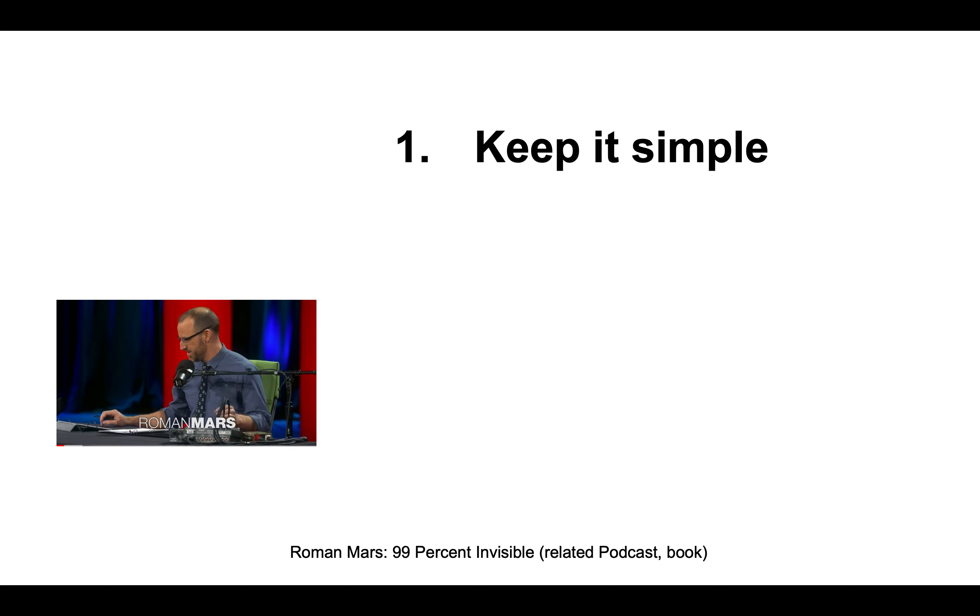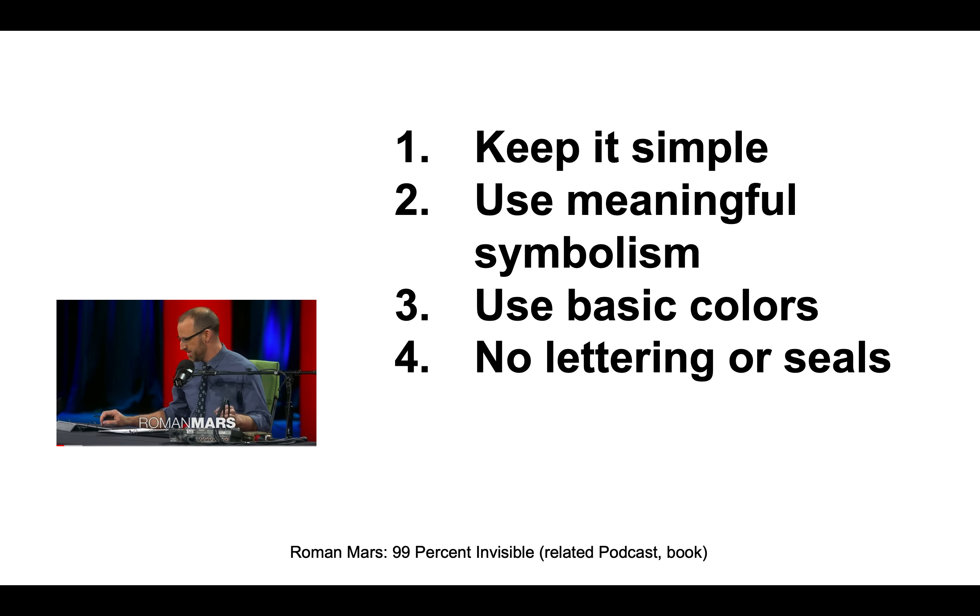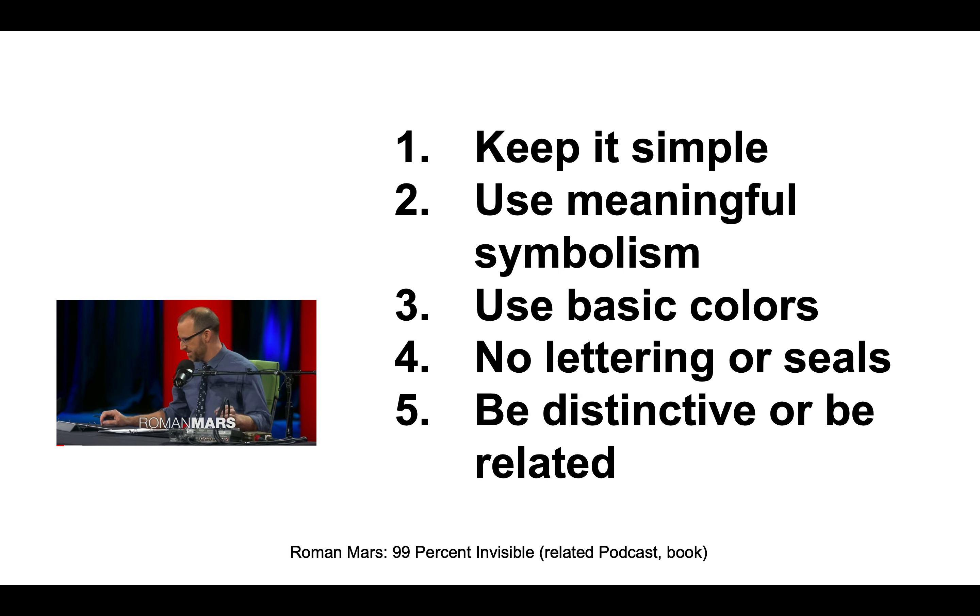Some of the principles Roman Mars echoes from the North American Vexillological Association for designing a city flag: keep it simple; use meaningful symbolism that actually means something to the people; use basic colors that are easy to reproduce — the idea that a child should be able to reproduce a flag very basically; no lettering or seals; and be distinctive or be related — completely recognizable or related to other families of flags. Good discussion here about how some city flags follow these good principles and how some city flags do not.